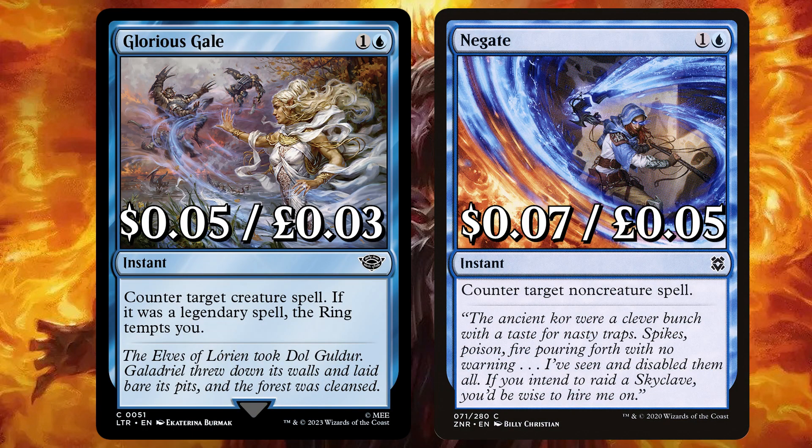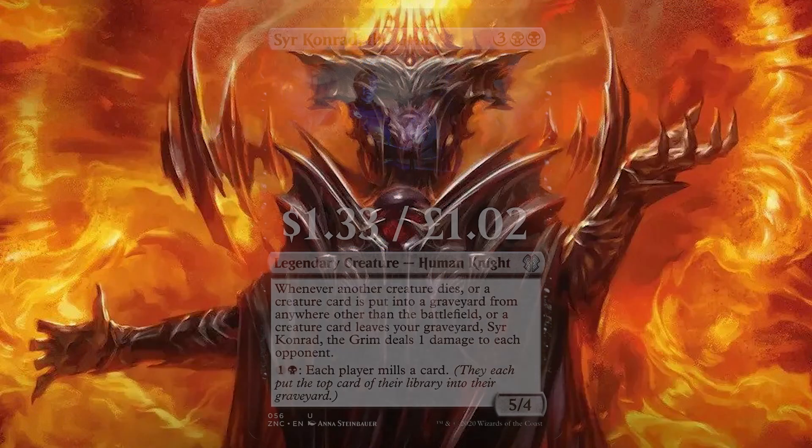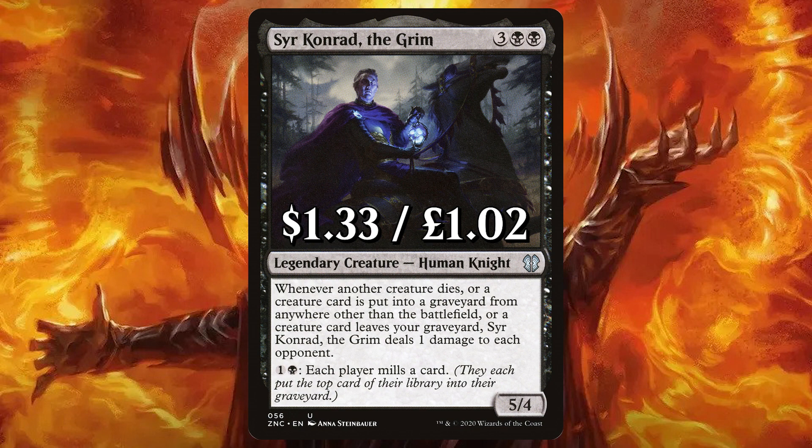Onto the last three cards: we have Glorious Gale to counter target creature spell — if it was a legendary spell, the ring tempts you. And of course a classic blue counterspell in Negate, to counter target non-creature spell. And to round off, with all the milling and killing, we have Ser Conrad the Grim. Whenever another creature dies, or a creature card is put into a graveyard from anywhere other than the battlefield, or a creature leaves your graveyard, Ser Conrad the Grim deals one damage to each opponent — with that added option to pay and make each player mill a card.